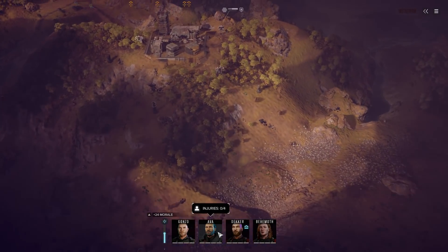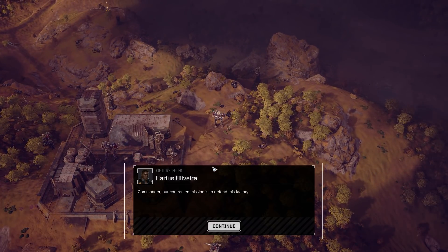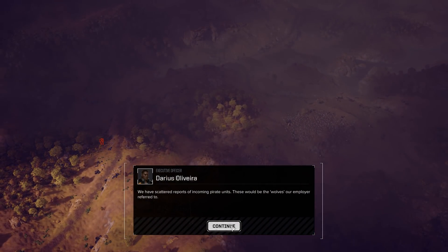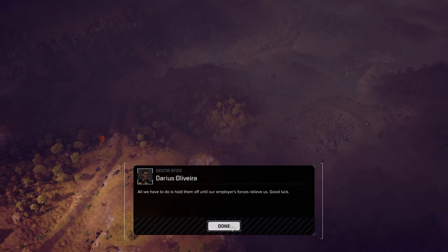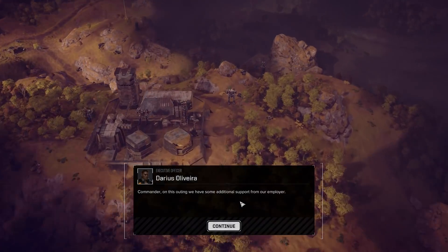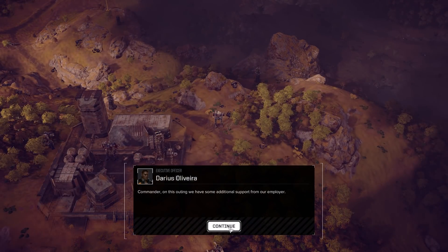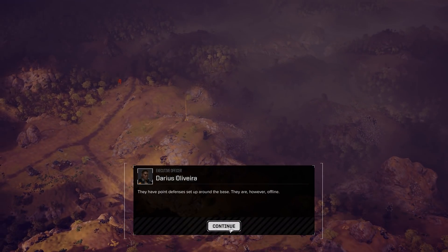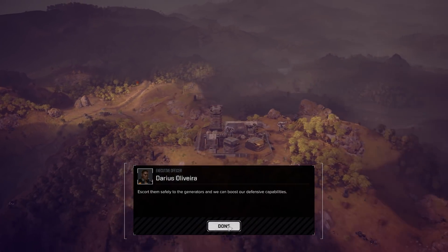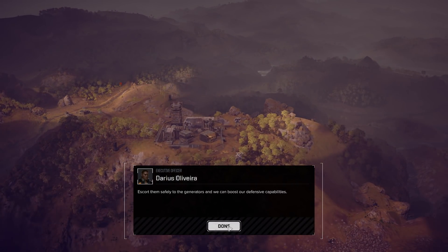Enemy contact right away. Commander, our contracted mission is to defend this factory. We have scattered reports of incoming pirate units — these would be the wolves our employer referred to. All we have to do is hold them off until our employer's force relieves us. This item is some additional support from our employer. They have point defenses set around the base, however they are offline. We have a friendly convoy with our engineers eager to get these defenses firing. Let's put them safely to the generators so we can boost our defensive capabilities.